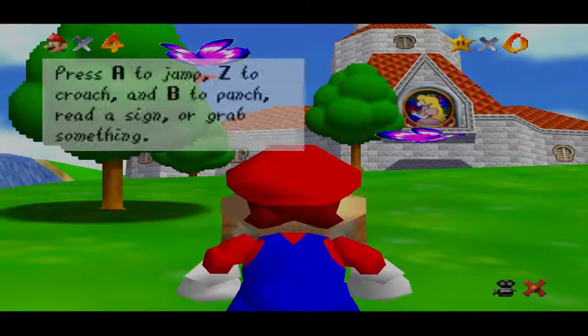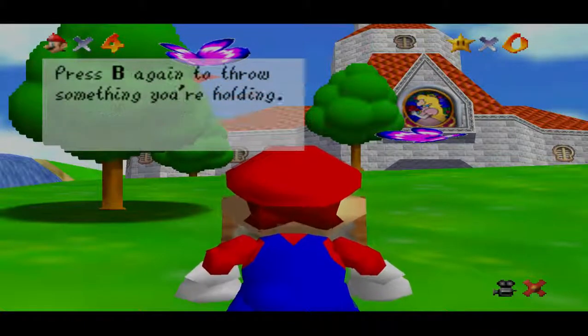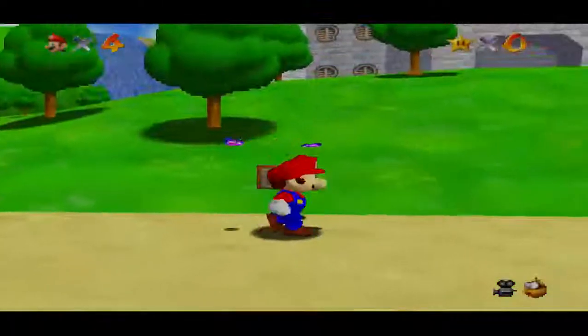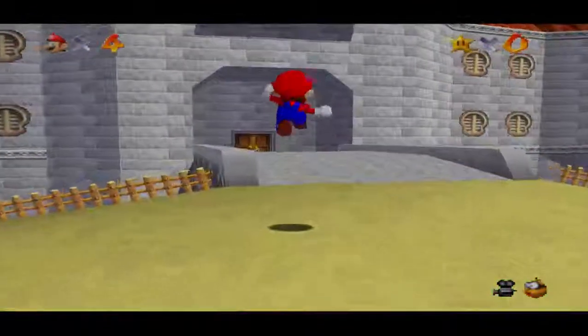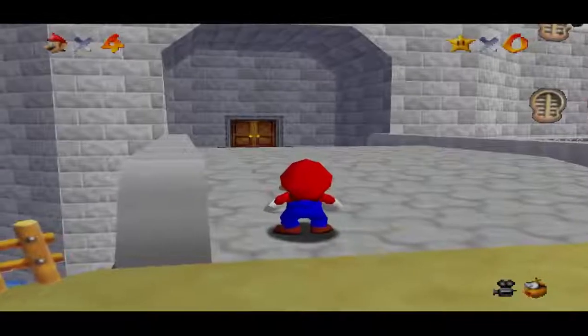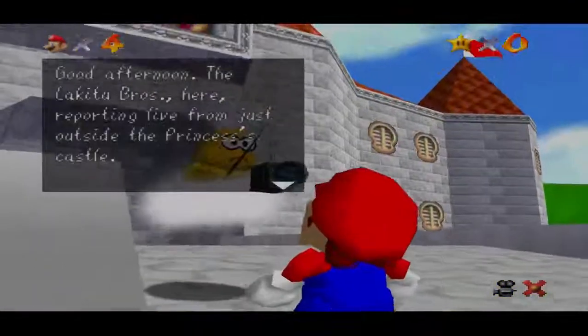Princess Toadstool's castle is just ahead. Press A to jump, Z to crouch, and B to punch, reassign, or grab something. Press B again to throw something you're holding. And the best way of moving, in my opinion, is long jumping. But Lakitu, being Lakitu, is going to interrupt us.